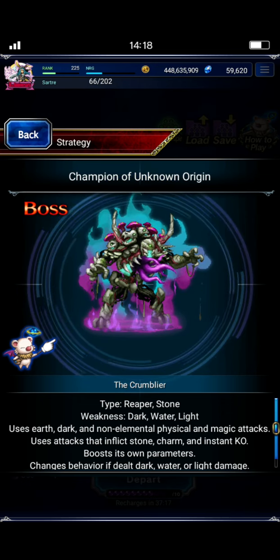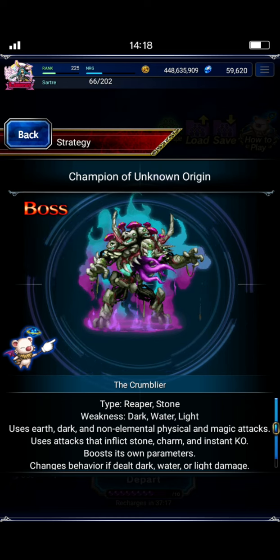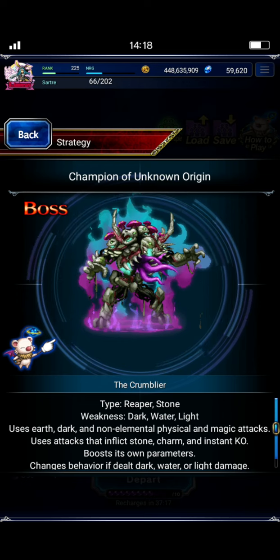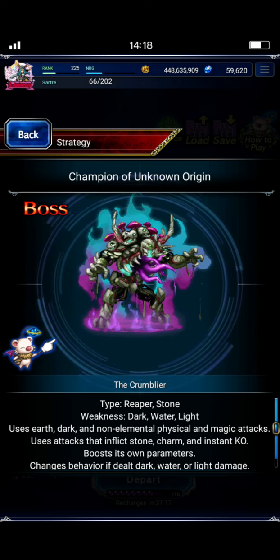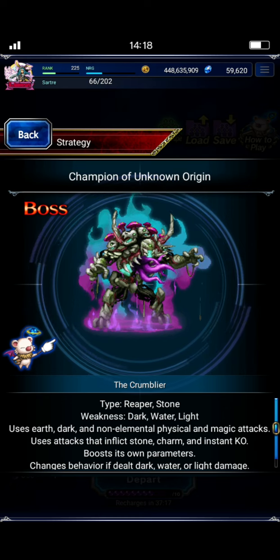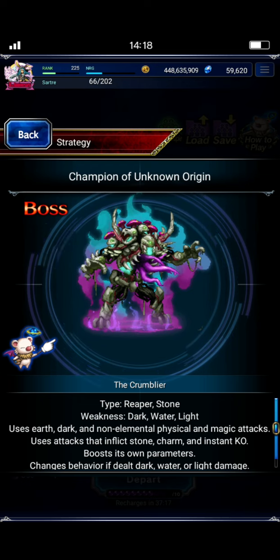And you can just hit it with everything you've got. It is a Reaper and Stone boss. It likes to use Earth and Dark attacks, which is why we bring good Earth buffs and Dark buffs on the team. It will inflict Stone and Charm. And it says Instant KO, but I haven't actually seen any Instant KO attacks in any of the clears, so I haven't accounted for that. Hopefully we won't run into that.